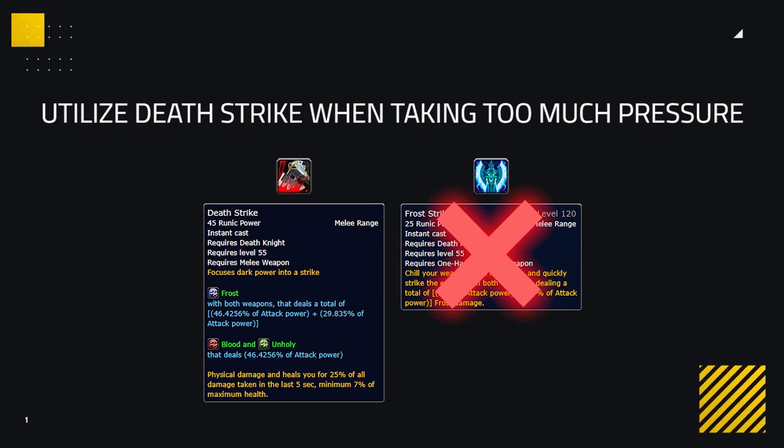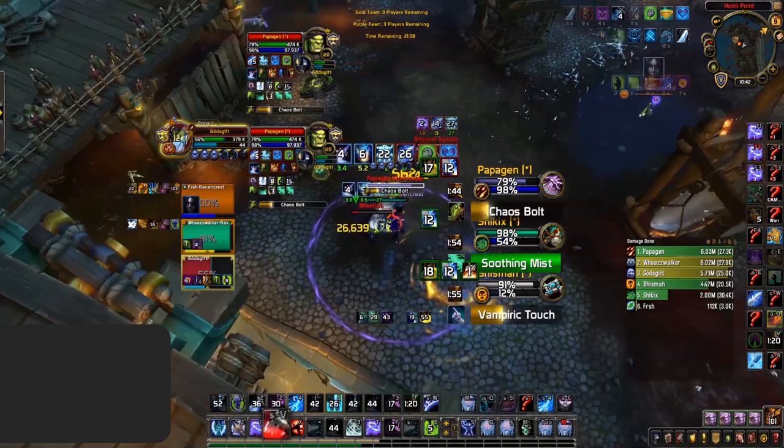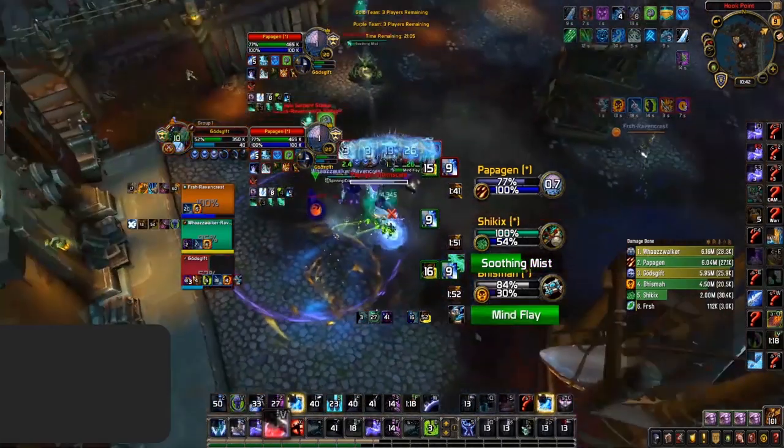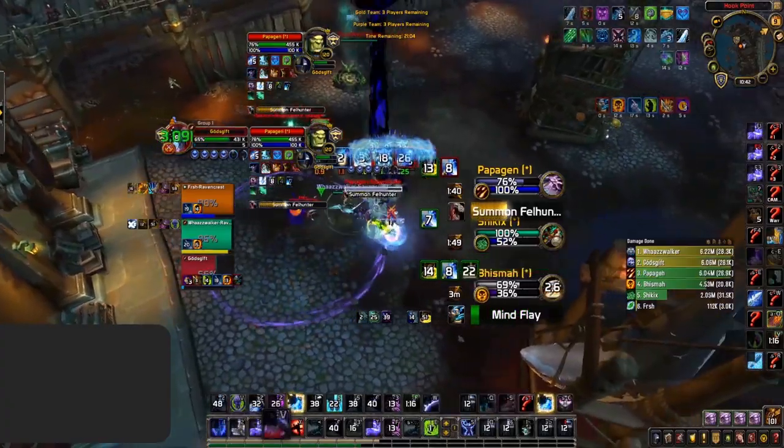The last tip with your rotation is a more defensive one: utilize your Death Strike when you're taking too much pressure. You'll basically be replacing your Frost Strike with Death Strike during these situations. Using this whilst taking pressure will reduce your damage, but give you much more self-healing, making you much more durable as the game goes on.